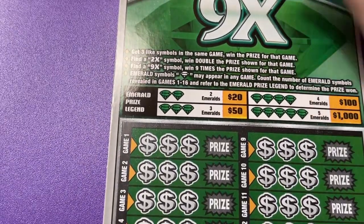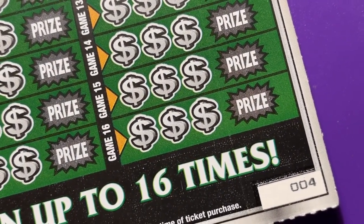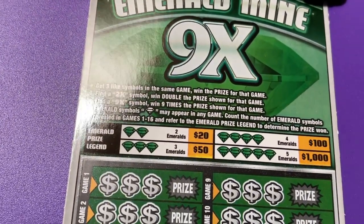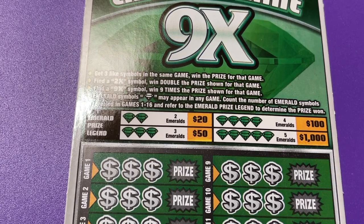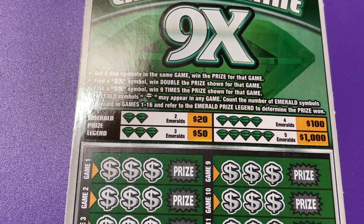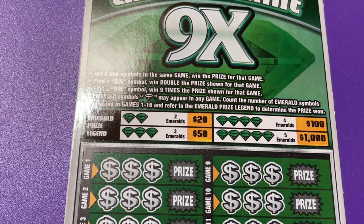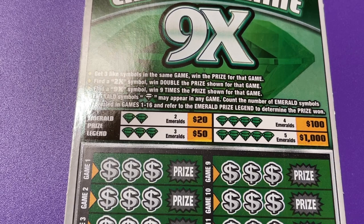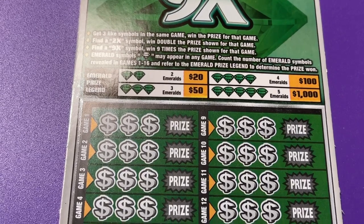Let's put it on the clipboard. I forgot to show you the ticket number — ticket number 4. We're going to be looking for those emeralds. Two emeralds will give us $20, three emeralds gives us $50, four emeralds $100, and if we're extremely lucky and we find five emeralds, we have a claimer of $1,000. So wish me luck on that. I wish you luck on what you're playing.